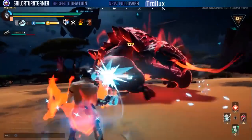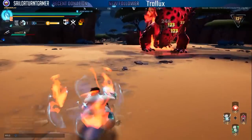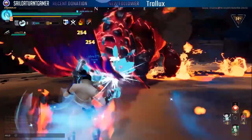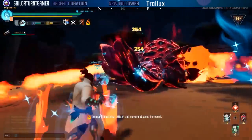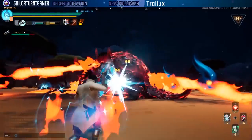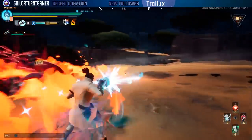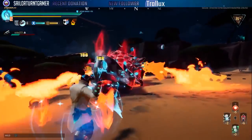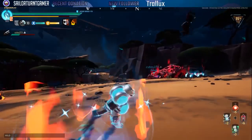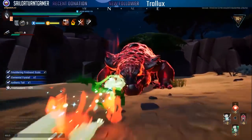Always use your hold ability because when you do, the conduit activates and you get even more attack speed. Pairing that up with your throw ability gives you very high amounts of attack speed. If you grab your molten hearts when they proc, you'll always have a molten activated.